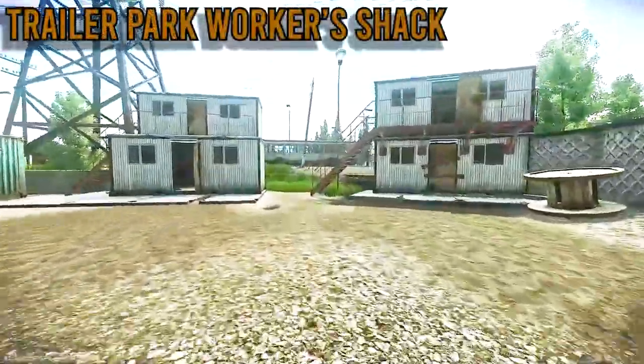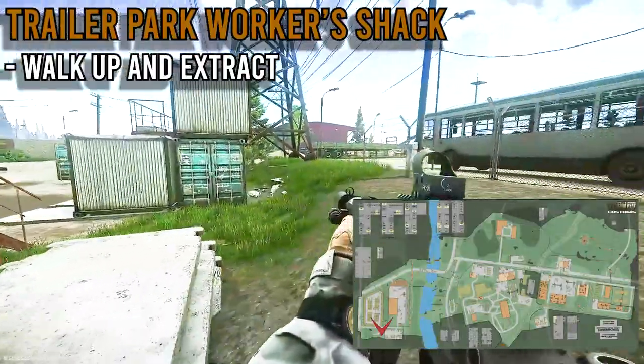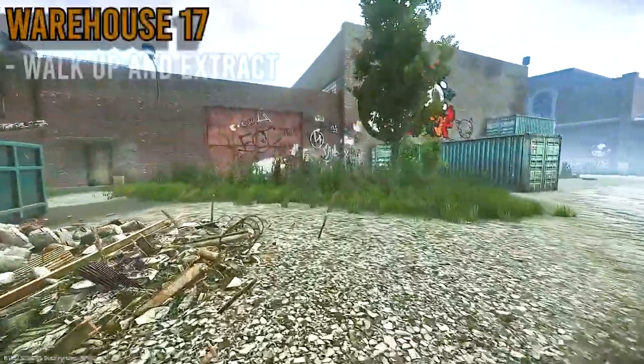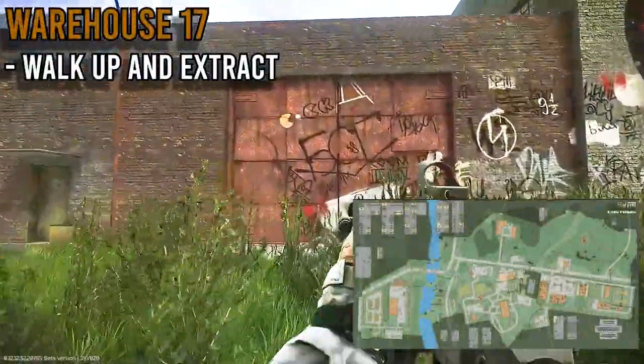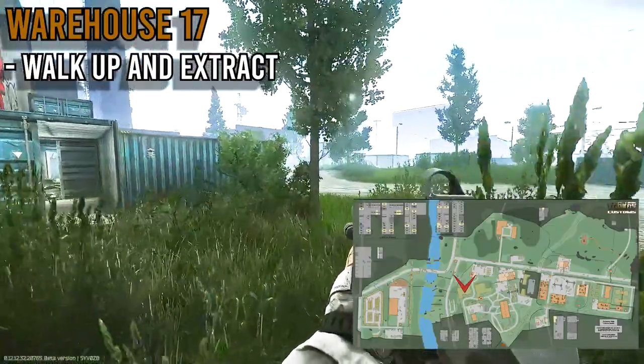Next to the Railroad to Tarkov is the Trailer Park Worker Shack. Find this shack with little concrete slabs behind it, walk up, and you can get out right here. Next up is Warehouse 17 — just walk up to this graffiti-covered door and you can get out pretty easily. Do be aware this could be a hot zone as there are PMCs nearby.